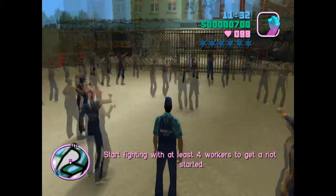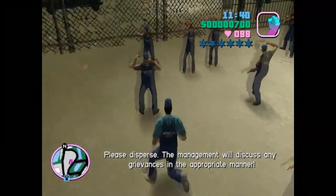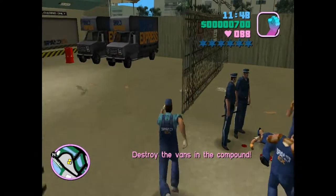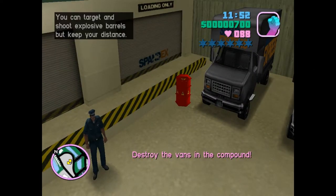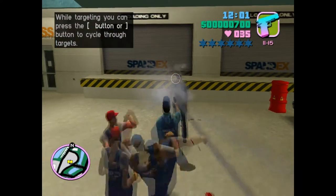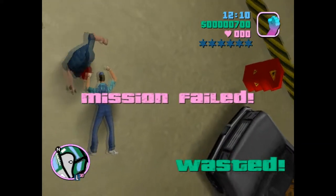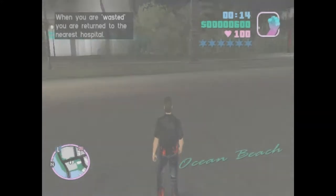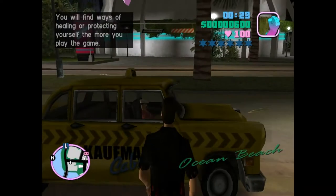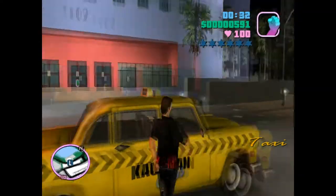So what I'm supposed to do here is start fighting with at least four workers. Punch — there we go. I'm getting my ass handed to me. A bit late to get to the heart. You'll lose weapons and take some cash for patching up. Let's try and do that again, this time without cocking up completely.